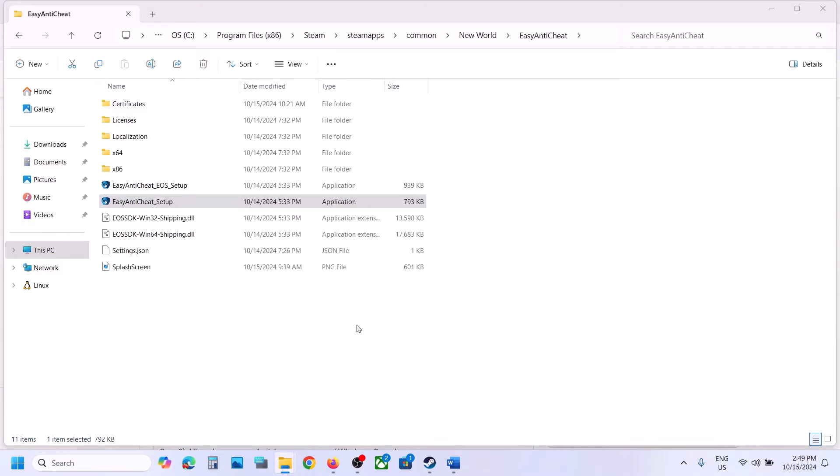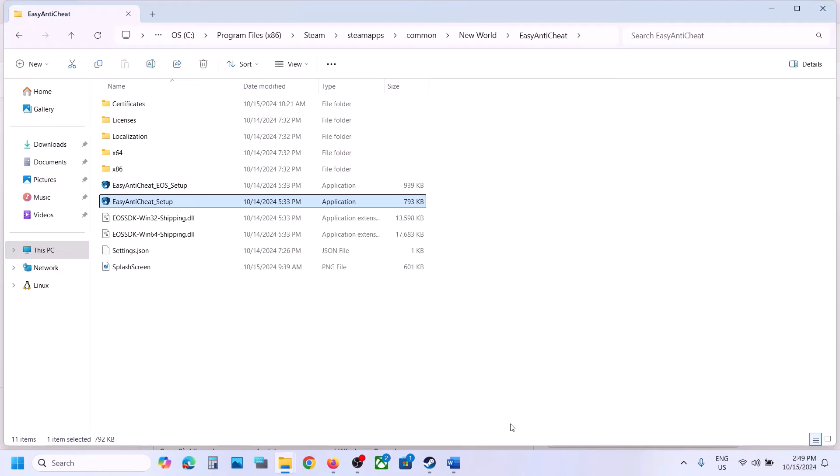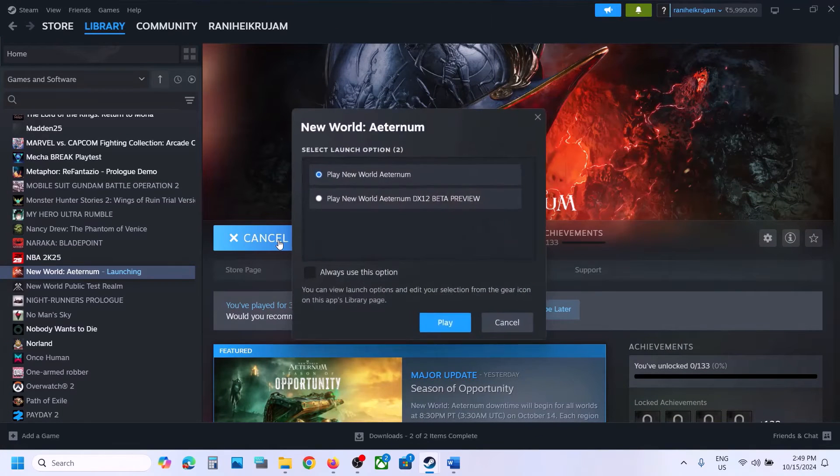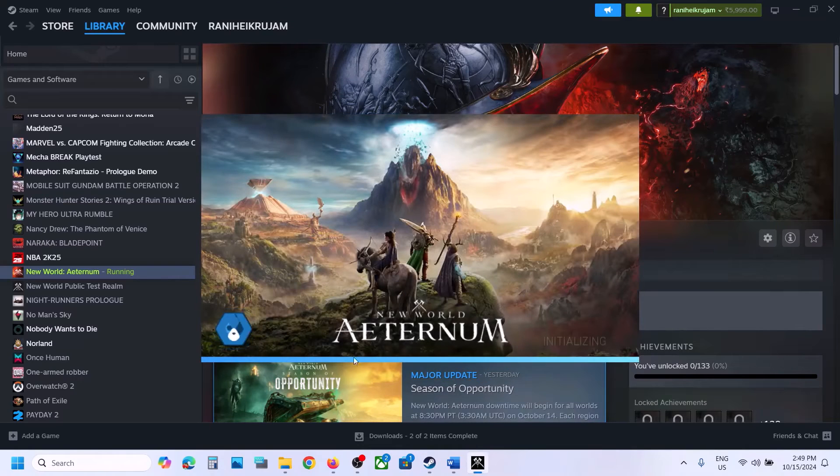If still not working, select 271 and click Uninstall. Once the uninstall is complete, close the setup — do not install from here. Launch the game, and during the launch it will automatically install Easy Anti-Cheat. Click Yes to allow, and you should be able to launch the game.